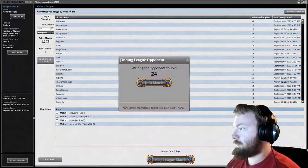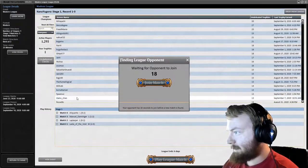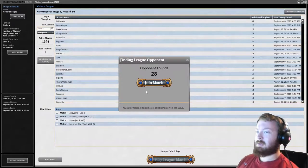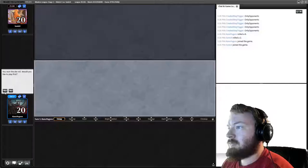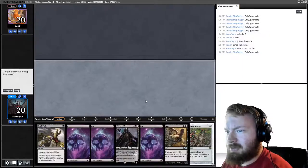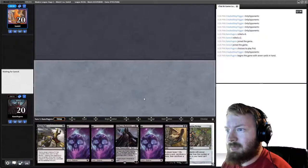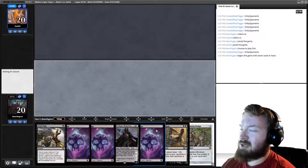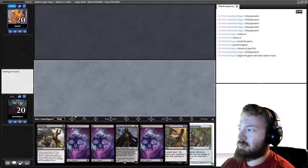Round 5 — for real this time. I'd love to play first and I think this hand is fine. If we can land Davriel and then cast Smallpox, that'd be fantastic. The only way this hand would be much better is if this Fatal Push were some kind of discard spell, preferably a Blackmail. Opponent considers mulliganing then keeps seven.